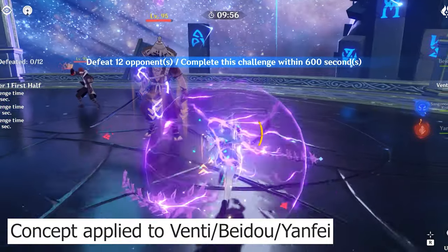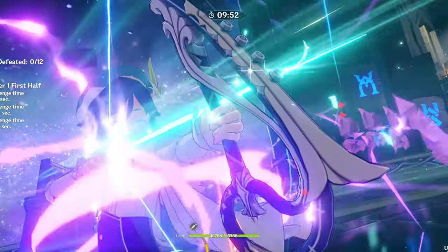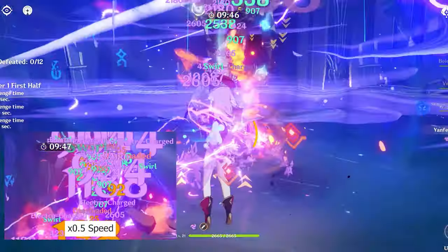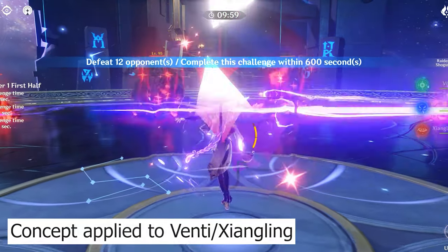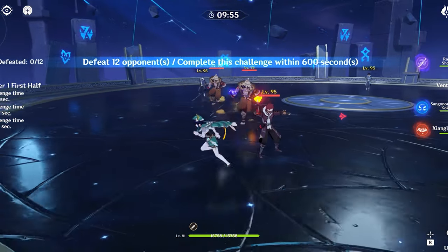Now let's take a look if we replace the characters with a new roster. I don't have Sucrose built, but Sucrose works fine under such a situation as well. Once we've understood the concepts of how to proc an Overvape reaction, we can easily swap out any character on the roster to proc it respectively.